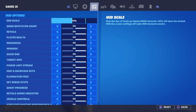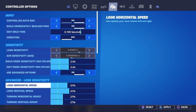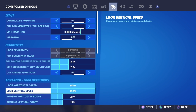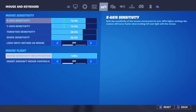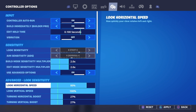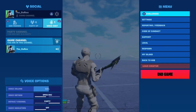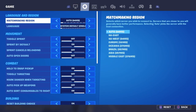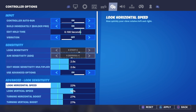Once you've got your key binds where you want them, go into your settings and adjust your sensitivity. Go to a sensitivity that suits your gameplay. If you want to spin around super fast, crank it all the way up. If you want slower gameplay, bring it all the way down. But to get better at building, you need to find that sweet spot where it's not too high and not too low, so you can turn and build quickly.